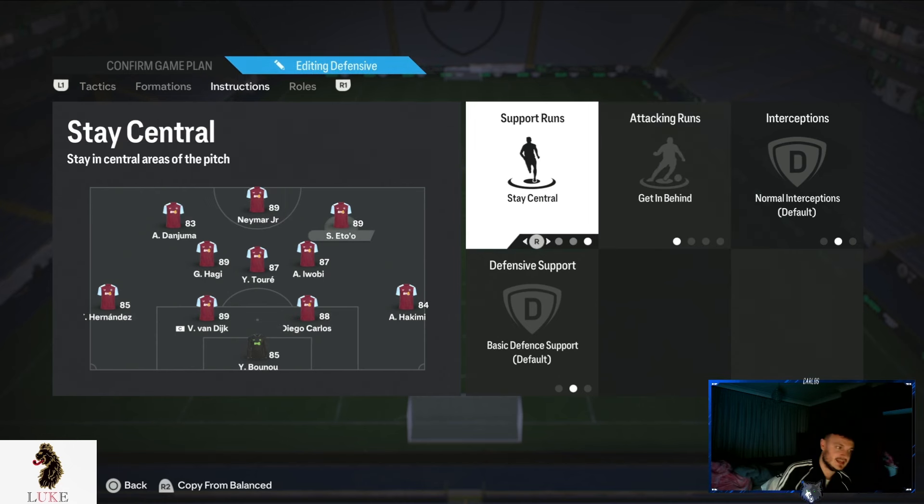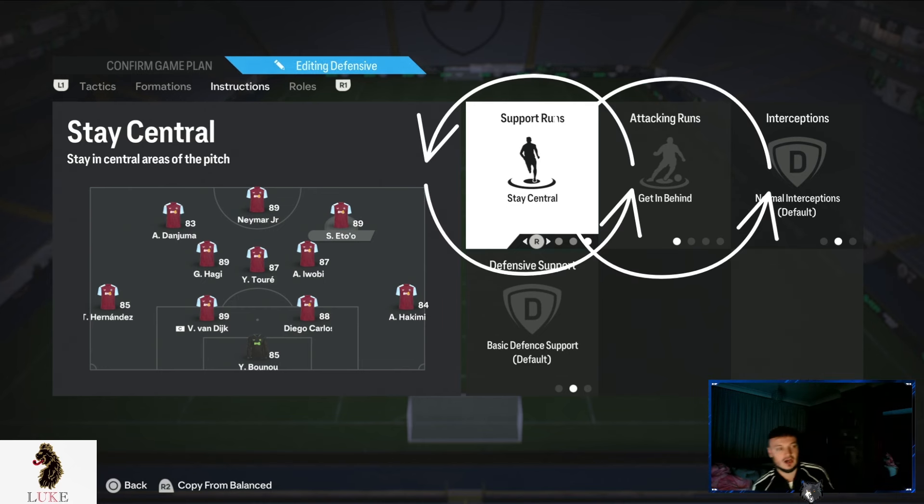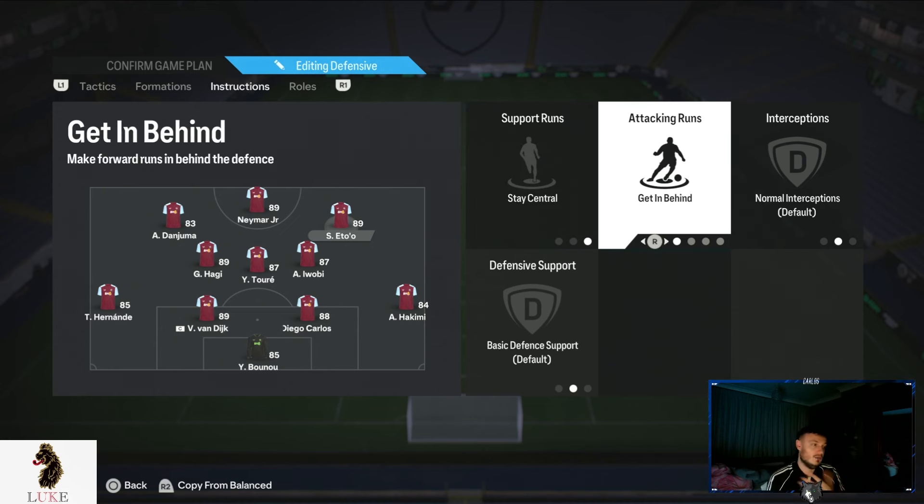My right centre forward is then on exactly the same as my striker — stay central and getting behind. I want my right centre forward staying in the central areas of the pitch and also making penetrating runs in behind. It's very, very good.